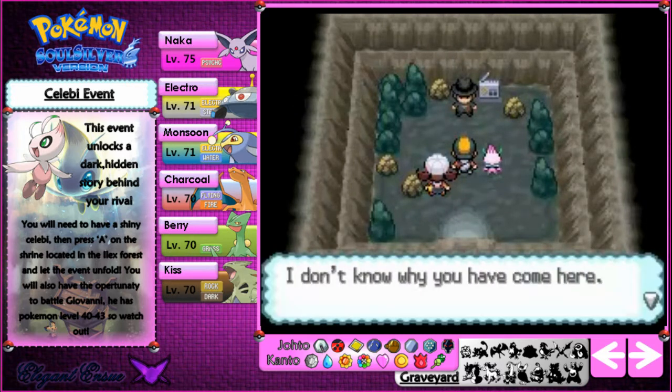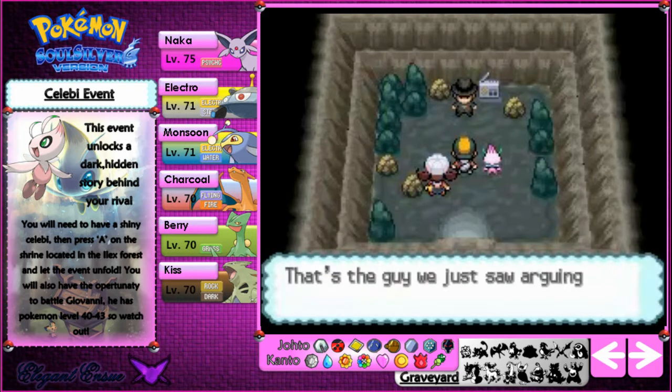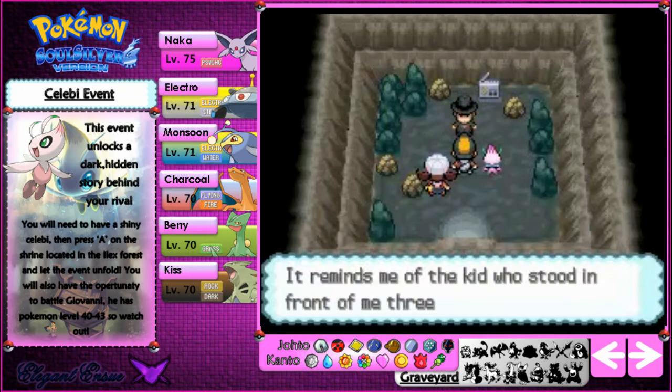Oh no, it's happening again — Celebi's time travel! Celebi flies up in the air and makes the whole world go crazy and spin around. Where are we going to end up now? We actually end up in Tohjo Falls, I believe, in between Kanto and Johto. A man warns us this is not a place for kids. Under the waterfall at Tohjo Falls it looked empty in our time — it had the little radio in it but didn't have Giovanni. This is the guy we just saw arguing with that boy.